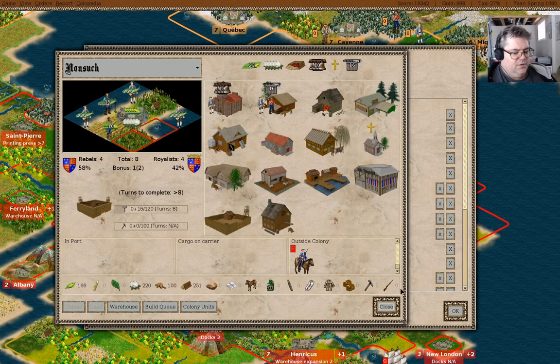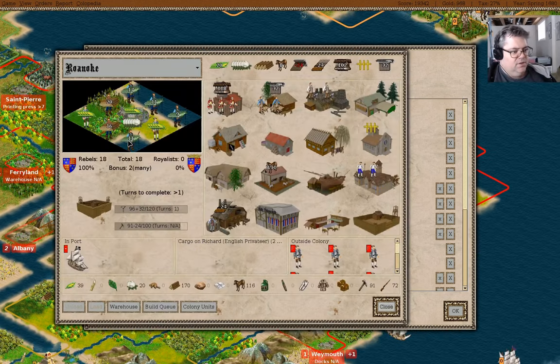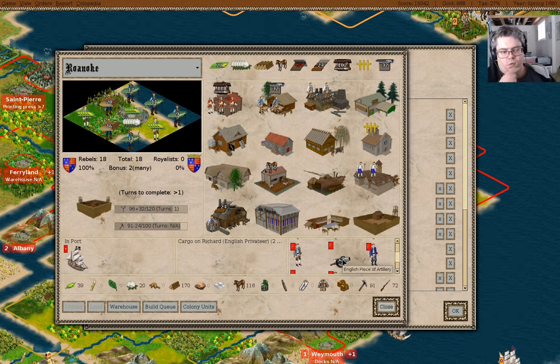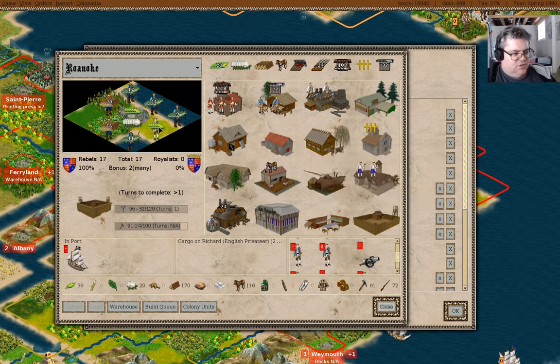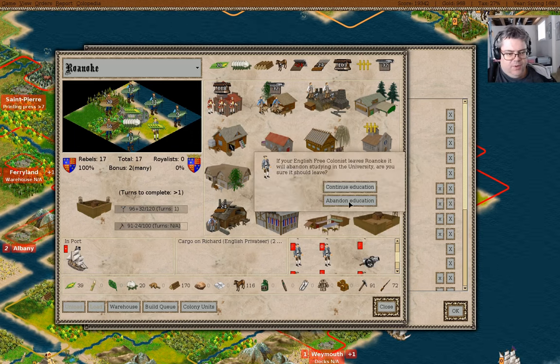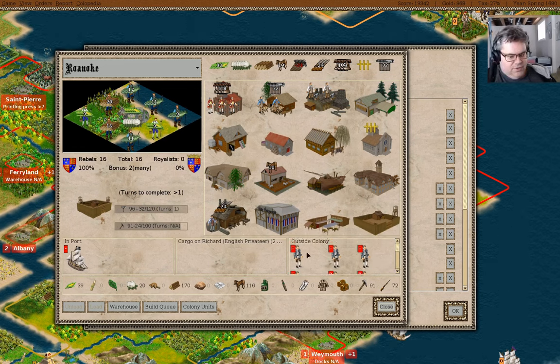We have an armory over here, and we have repaired a privateer. We have a couple of free colonists in Roanoke, so we can take them out of there. A notification popped up off screen - we're going to abandon the education. Abandoned education - you can go be a farmer again. The whole point of that was to undo the whole business with not being free colonists. So you can be a Dragoon.